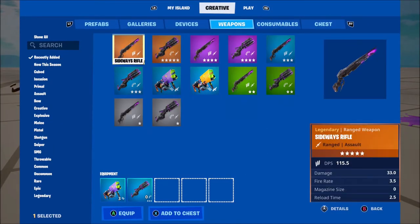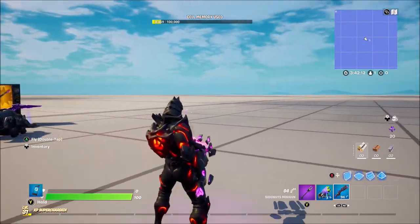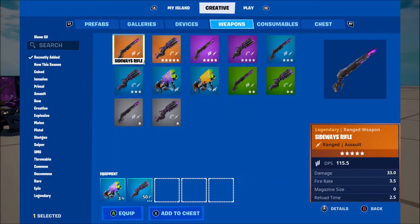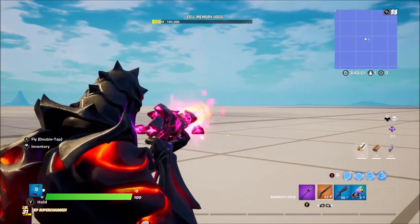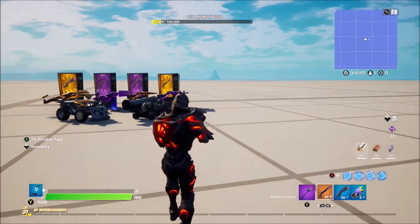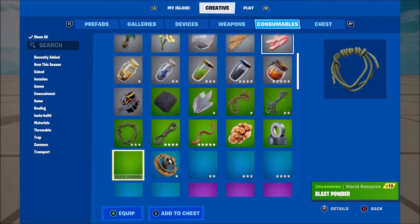Let's just check the ammo real quick. There we go, got some ammo for this weapon and as you can see that's what it's like when you shoot it — really really cool. Let's grab the sideways rifle and shoot that, and as you can see it's so cool. These guns are going to be really fun to use in creative maps and I cannot wait to see what people use with them.